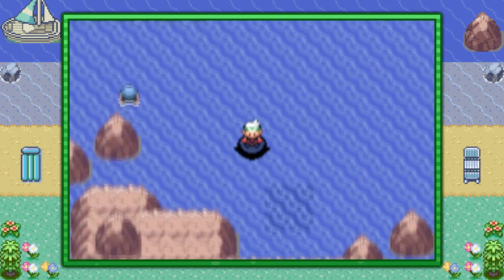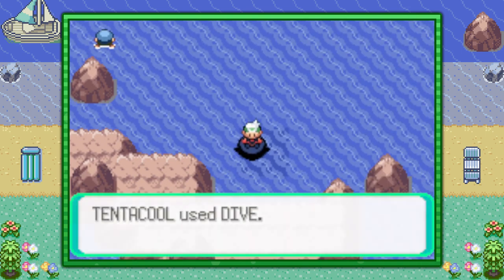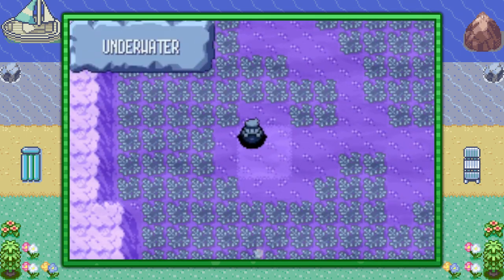Pass through these two trainers, and just below the male trainer over here, you'll find a very tiny dark patch of water. If you push A, you can dive and go into the underwater territory over here.